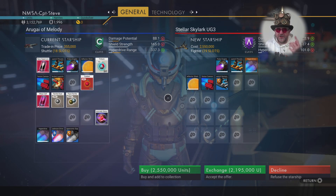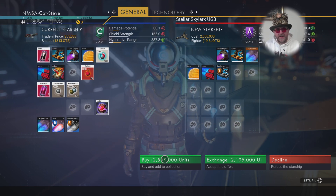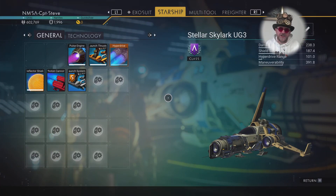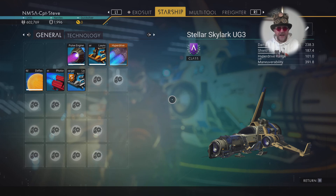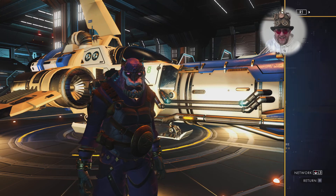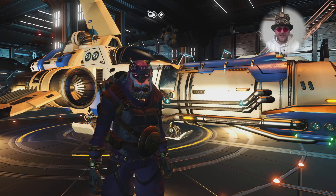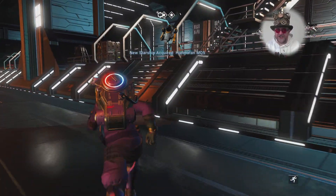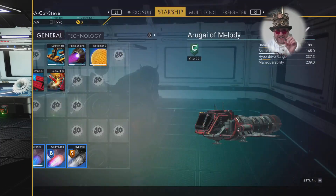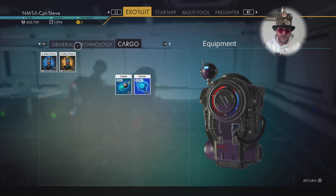I'm going to buy this ship — it's also got my mum's name in there. Stellar Skylark. Now you can upgrade your own ship to A-class if you want, but that takes a lot of nanites — I'd rather just buy one. Once you've got an A-class ship and collect the reward, look what you get — you get given an S-class ship! It's got quite a lot of storage and its hyperdrive range is bigger because it's an explorer, which will help you get to the next rendezvous.